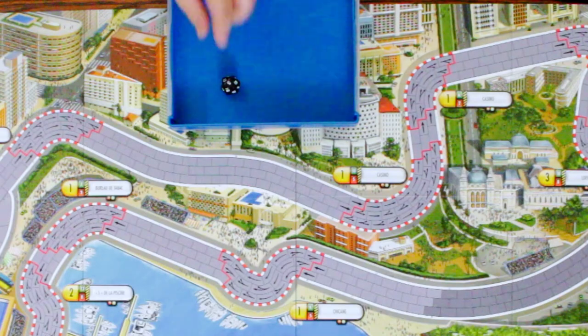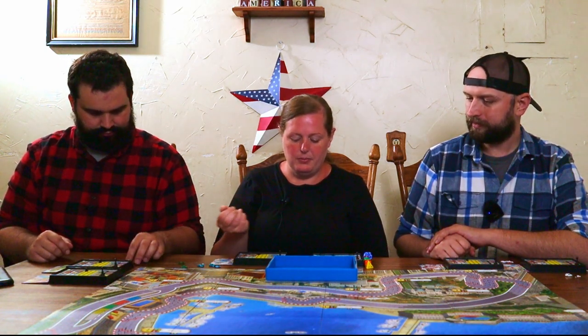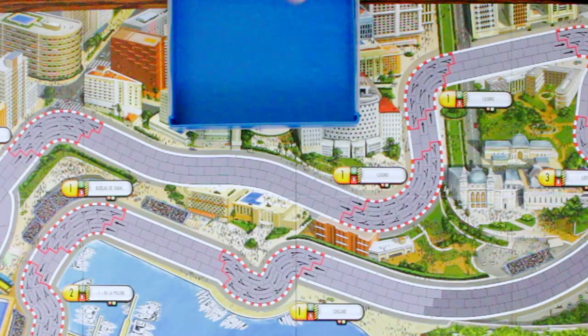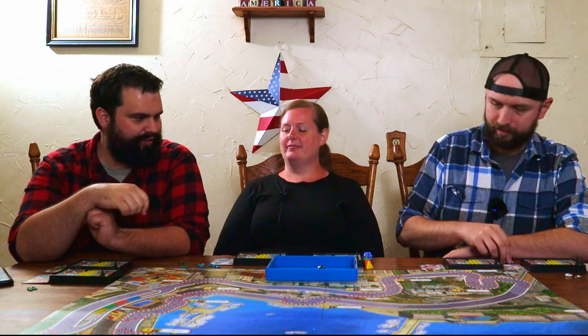We've decided for this game to run two cars apiece, so I'm going to roll twice to determine my car's order. This is for my Formula One — rolled a five, goes near the back. And ten, very mid. This one is for my Mustang — four, I'm not in the back. And this one is for my Formula — four. So Chris rolls a four. Fifteen. And nine. So you get a car in first and third, I get second and fourth, and Olivia takes fifth and sixth.